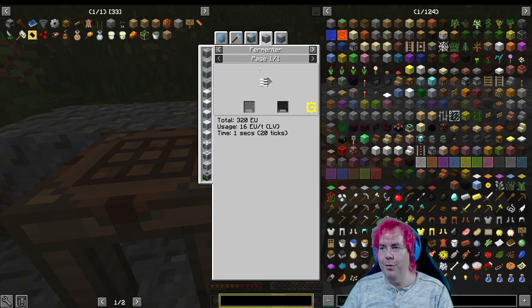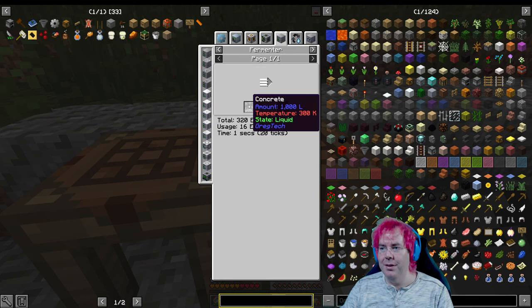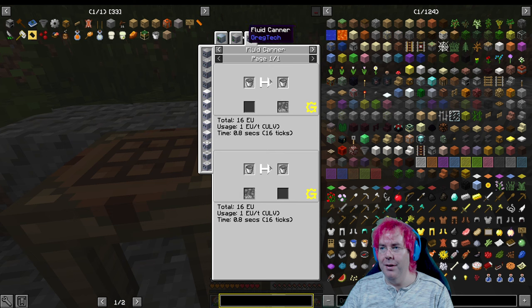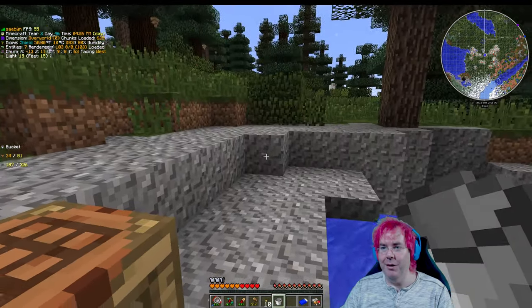Construction foam fermenter. What tech level is a bacterial vat or a fermenter? Fluid canner — I'm just kind of curious if there is a way, once we have electricity, to automate making concrete.